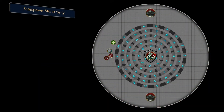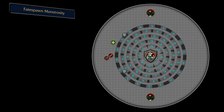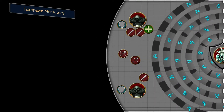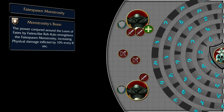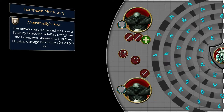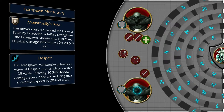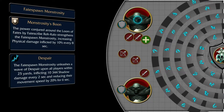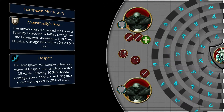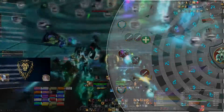Additionally, two Fate Spawn Monstrosities will spawn on two sides of the arena, so make sure your tanks pick them up before they kill a player. Those adds will be slowly growing in power thanks to Monstrosity's Boon, which increases their damage done by 10% every 8 seconds, and will cast an interruptible ability called Despair, dealing significant Shadow damage to all players within 25 yards as well as a 20% slow for 6 seconds if not interrupted. Try to finish off those tank adds before the boss comes back.